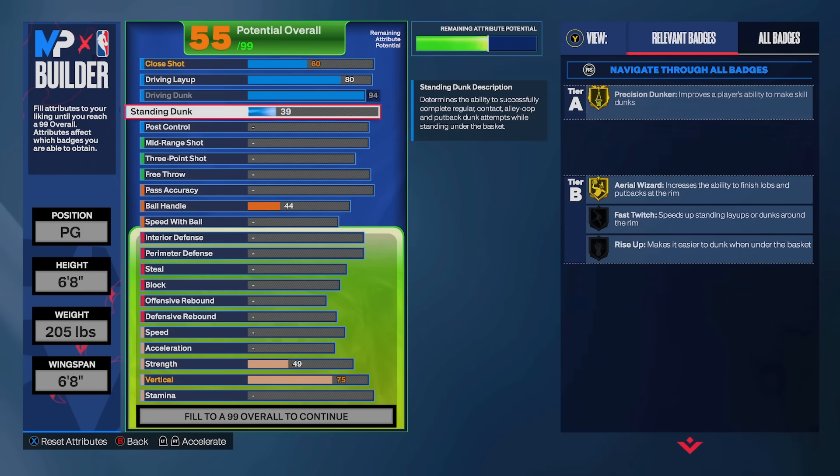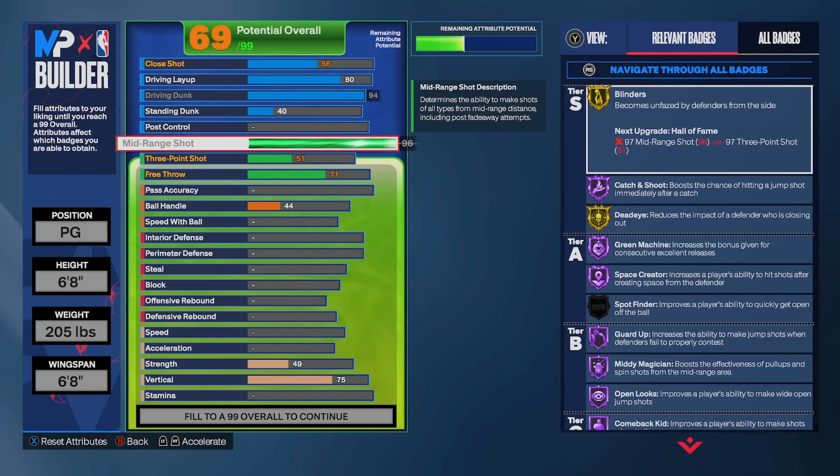I went with a 75 vert — I'm not trying to posterize people necessarily, mainly going for hall of fame slithery — but I also want to know that when I attack the rim I'm getting a dunk, not a layup. I've had builds with a 55 or 60 driving dunk where every time I went to the rim I ended up getting a layup, and that's something I didn't want to deal with. We're also getting a 40 standing dunk just for those standing dunk animations.